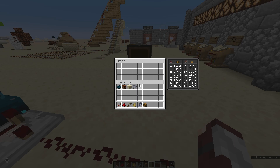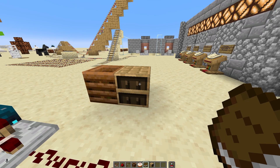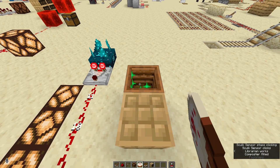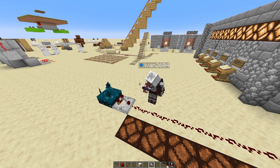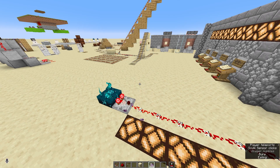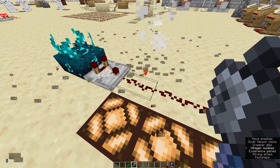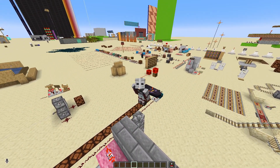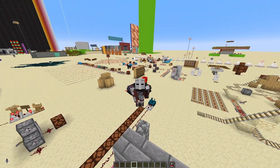Eating or drinking gives level 8. Closing a container gives level 9. Opening a container gives level 10. A block changing — like interacting with a chiseled bookshelf or a composter — gives level 11. Destroying a block gives level 12. Teleporting gives level 14. And either entities dying or explosions give level 15. I'll put a full list of all the different interactions in the description.